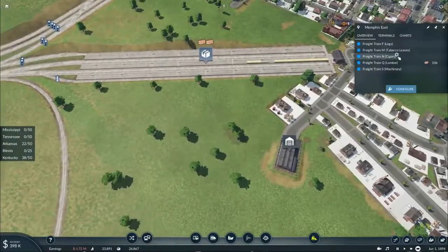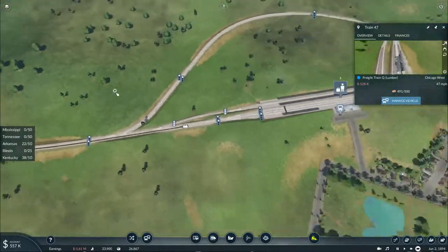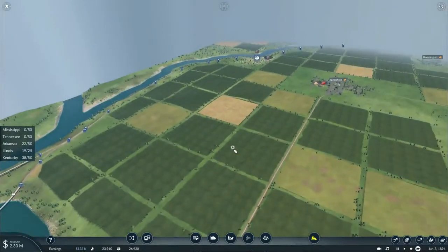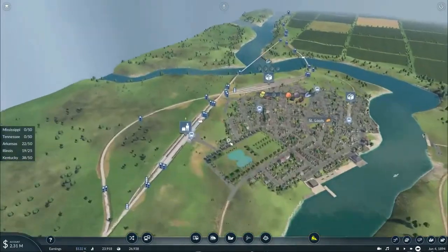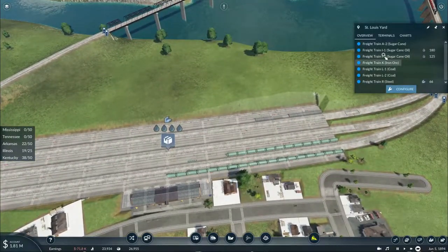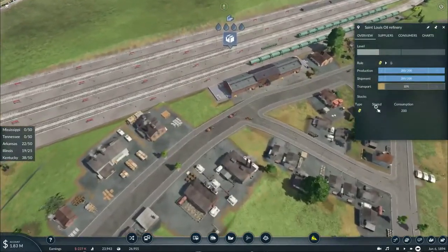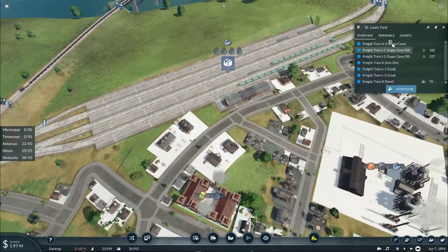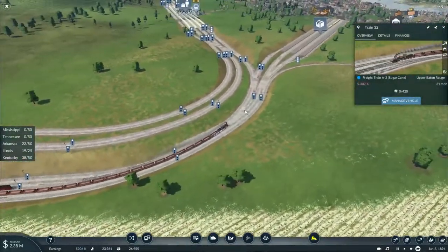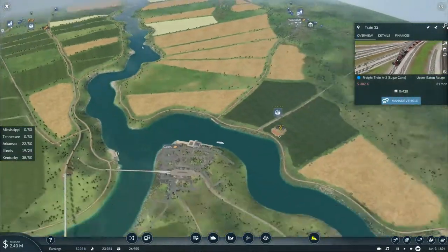Lumber is still being produced; that lumber train is heading through St. Louis, then through Peoria, and into Chicago via the new Chicago freight sidings. Our oil loads are starting to be produced as well, thanks in part to the arrival of the sugarcane. Speaking of which — the train's on its way back, but the cargo got reset to cotton instead of sugarcane.